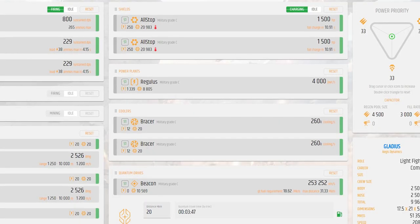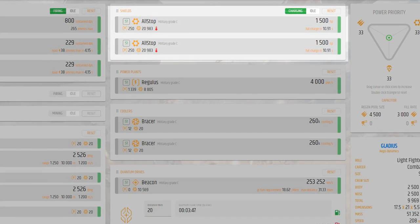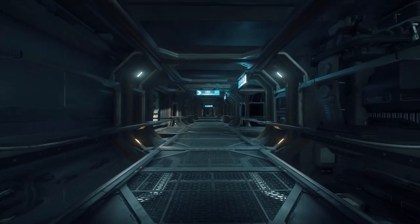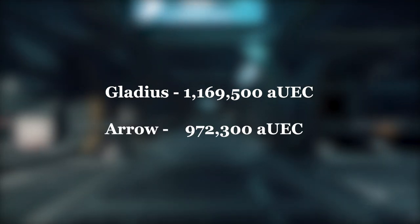In terms of durability, the Gladius wins here due to it having 2 size 1 shields and more HP than the Arrow. The Arrow only has 1 size 1 shield. There's a 200k difference in price, with the Gladius coming in at just under 1.2 million credits, and the Arrow coming in at just under 1 million credits.